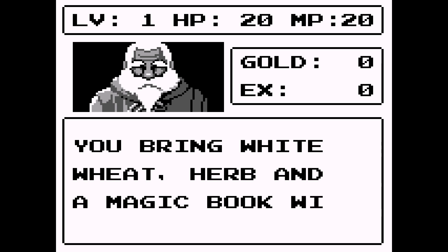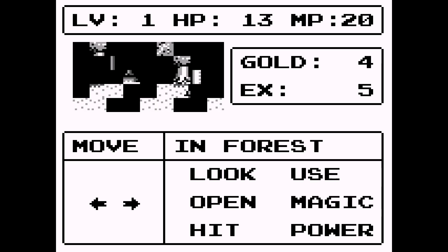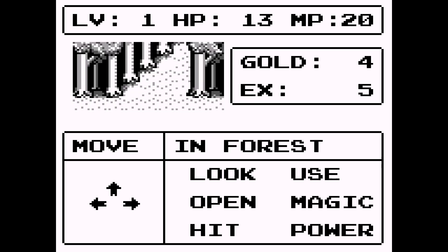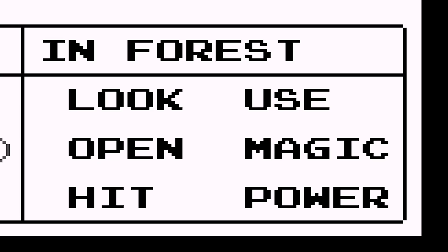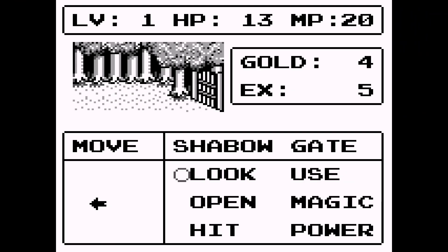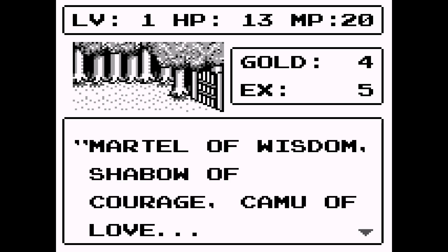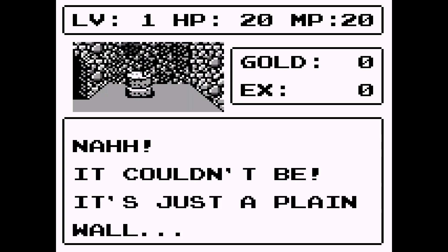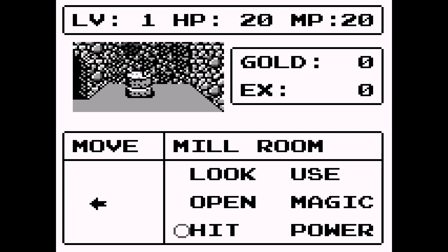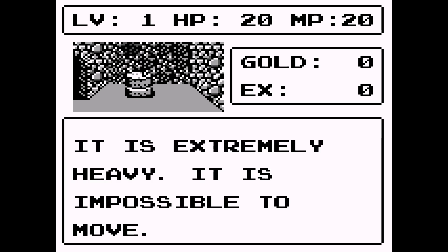Gameplay functions similar to the MacVenture series, but with a more streamlined interface. Several of the commands have been removed to keep things more straightforward, but this should look familiar to Shadowgate fans. You've got your nav panel, some commands, and a window showing you a first-person perspective of your view. That view is pretty small — this is perfectly playable on a large monitor, but I can only imagine how many little kids went blind looking at that tiny view on the already minuscule Game Boy screen.